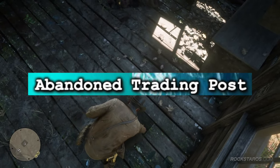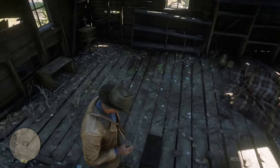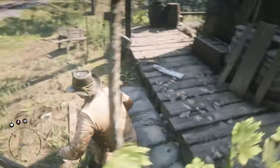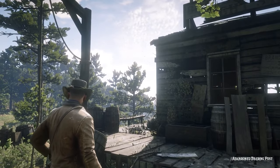Abandoned Trading Post. This is a point of interest that can be found in Roanoke Ridge where a couple of random items can be found. But if you come here at night, a lantern will be lit, showing that it might not be that abandoned after all. There's not really any specific mystery with this one.